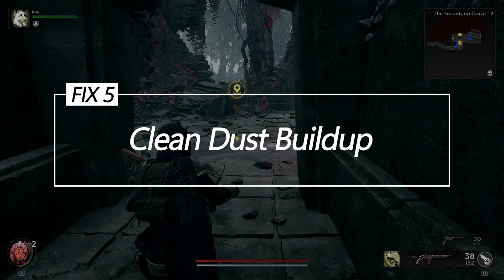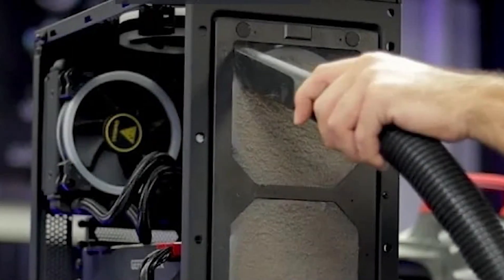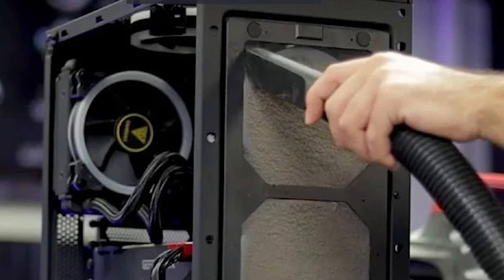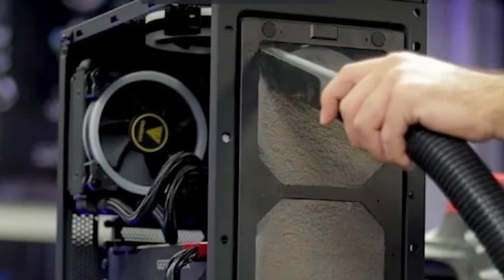Fix 5: Clean dust buildup. Opening up your PC case and carefully using compressed air to clear any dust buildup on fans, heat sinks, and components can lower temperatures and prevent overheating crashes.